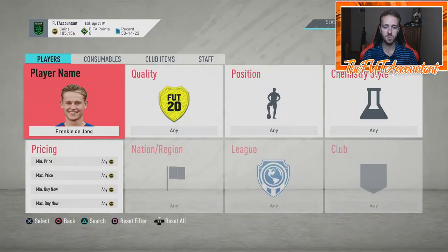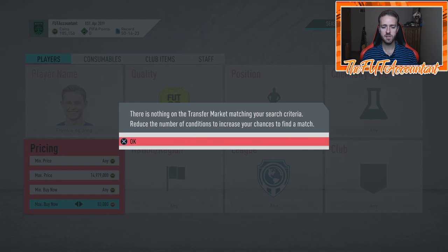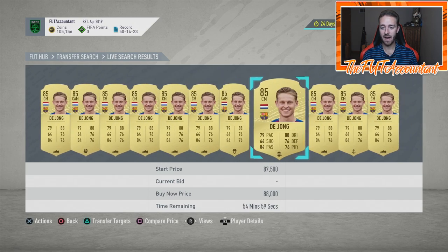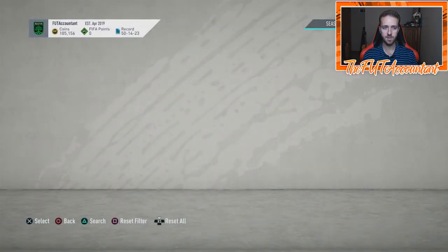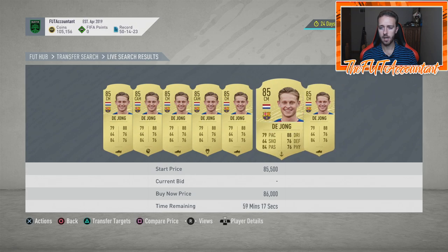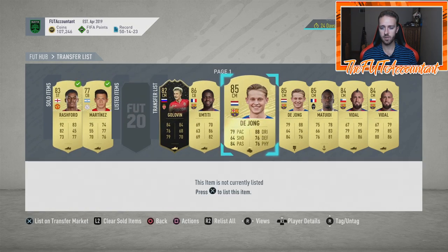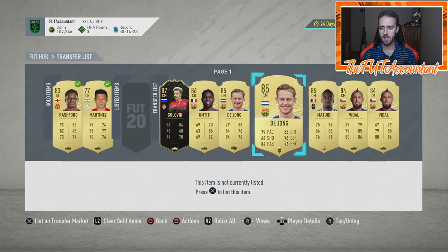In those time frames when you see the market dropping and you want to know who to buy, focus on some of the lower-rated players that are still very meta. Frankie de Jong, an 85-rated card — last night during Squad Battle Rewards he was down at 80,000 coins. He was like 90k all weekend and right now he's at 85k. I picked a couple of them up last night on bid for under 80k. One of them had a chem style as well. These two — got one at 71k and another at 82k with an engine chem style, so a bit more desirable.